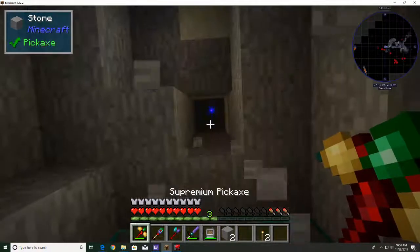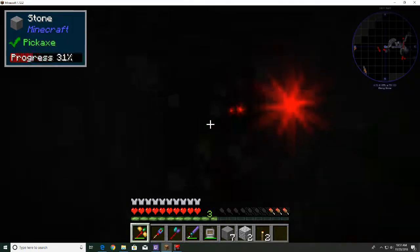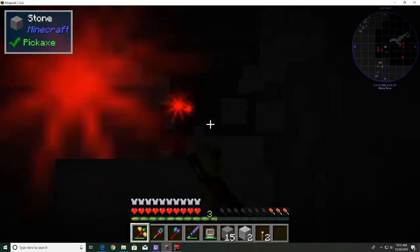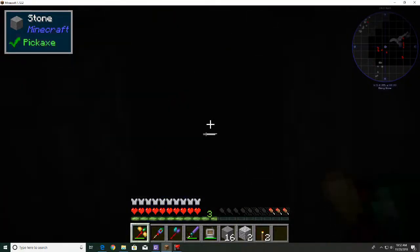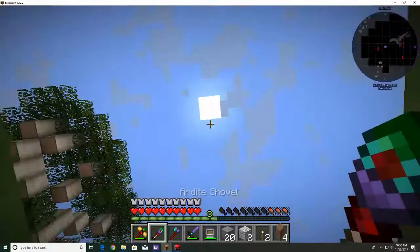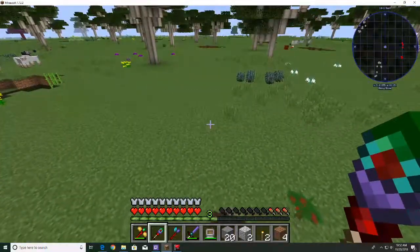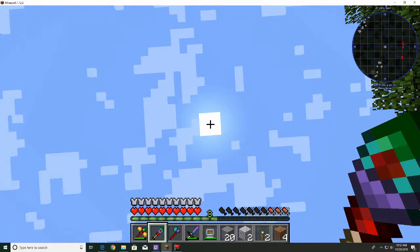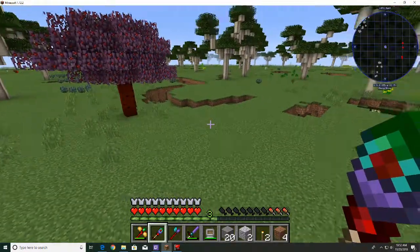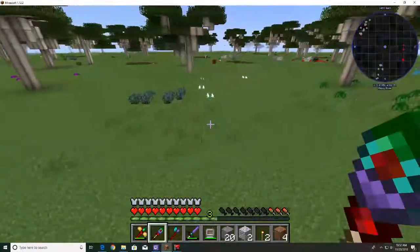Let's go up to the surface since I built this underground - it's not normally where it would be. Now I don't believe by default this world ever gets dark. There's no night time - it stays noon 100% of the time. So if you want to live here, this is actually a pretty decent place to live. Set up your mining world and come here and it will never be night time, so you don't have to worry about mob spawning or anything like that.